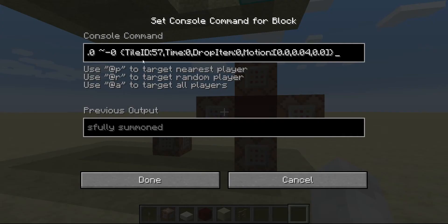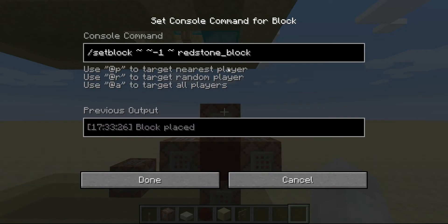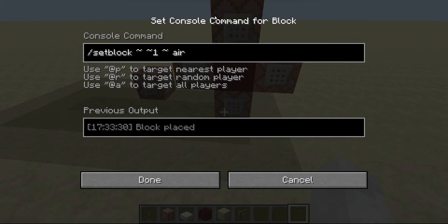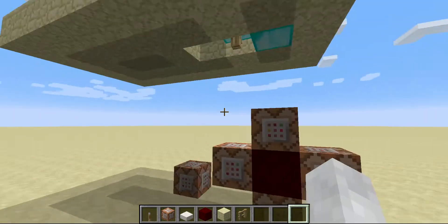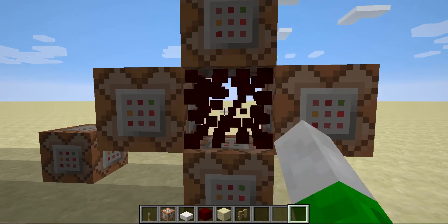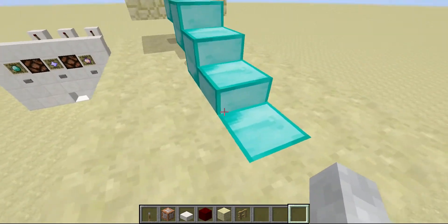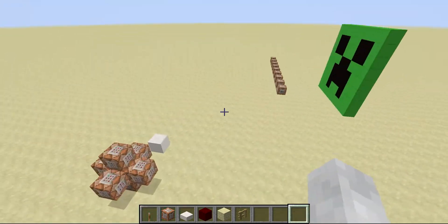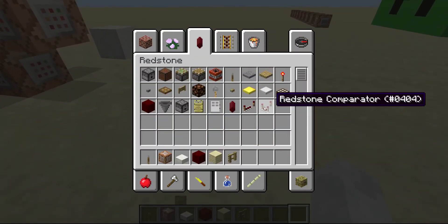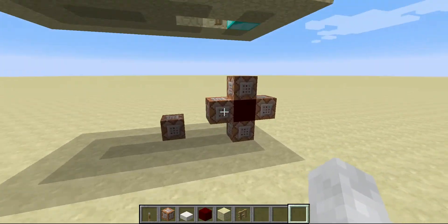You can see that this is the command to set these to the slabs. And this is setting the block under it to a redstone block, and this is setting the block above it to air. So it's really fast — it looks like it's just a regular block, but when you break it, it goes back. If it's not fast enough, I don't think you can do a comparator timer because it's a little too slow — it would just fall.